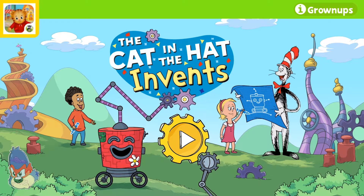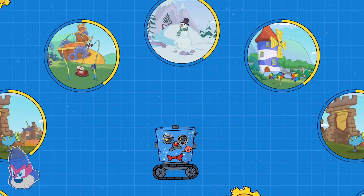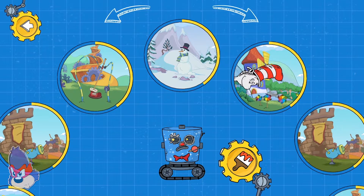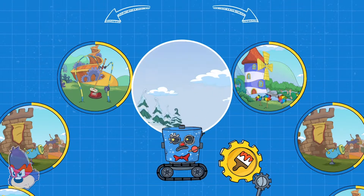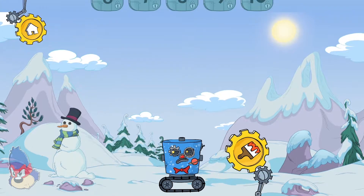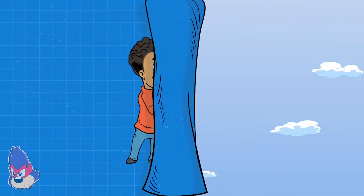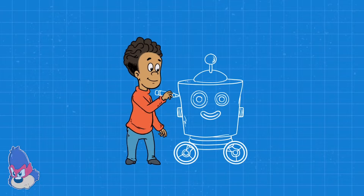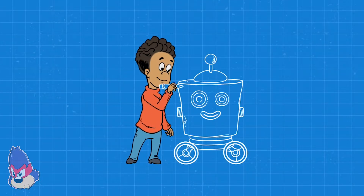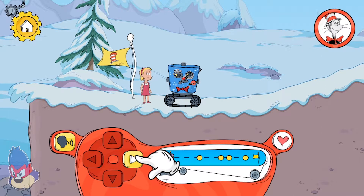The Cat in the Hat Invents. Pick a place to explore. Cold Snap Island. Choose a level: Five. Tap here to move the robot forward.